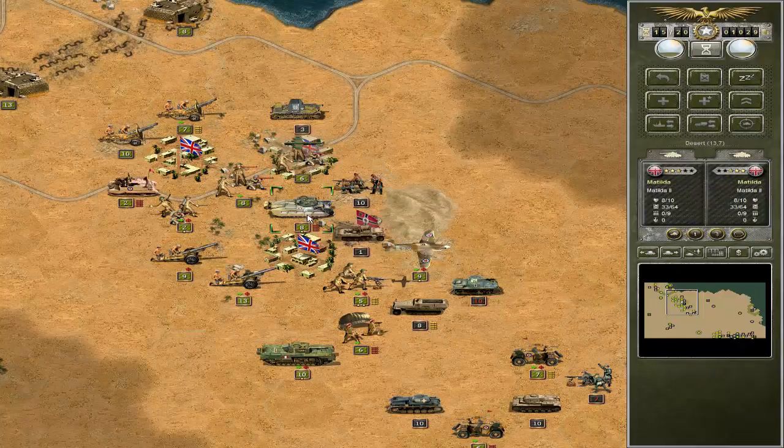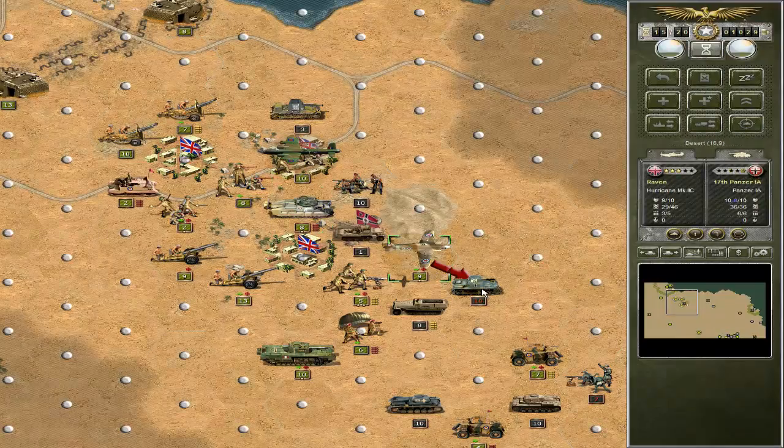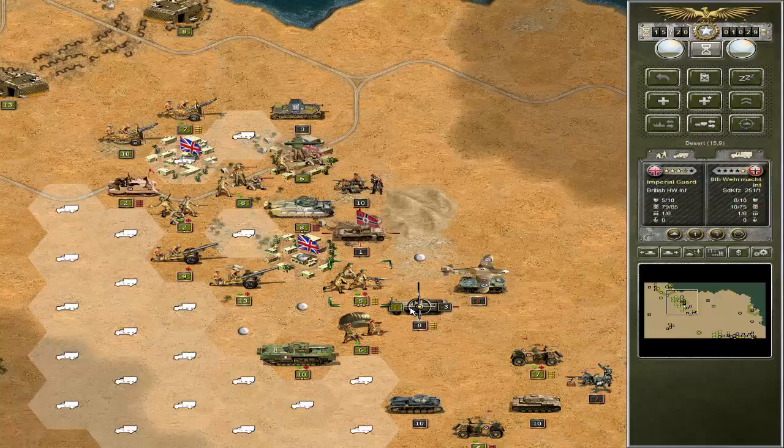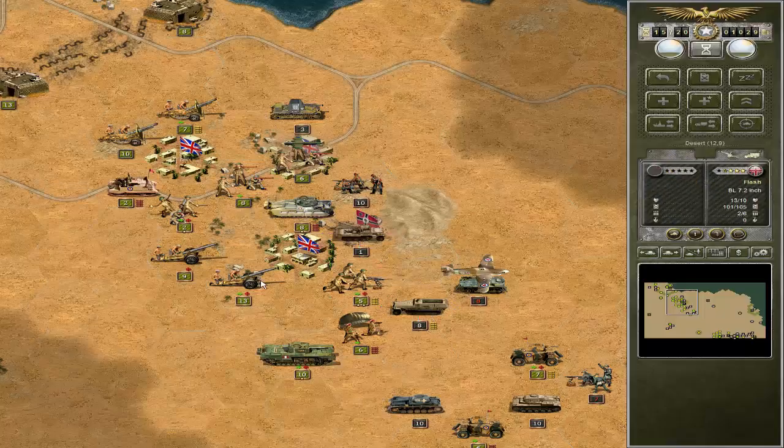We captured all the main objectives. I don't know if the game will end, but I think we have to hold. They're going to be moving probably with everything they have — it's still not over, it's not a GG per se. Now the question: resupply or attack with the last bullet? I have a feeling I should attack with the last bullet.